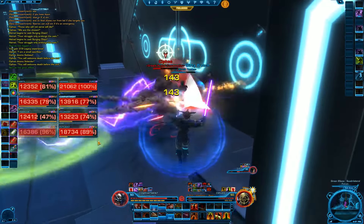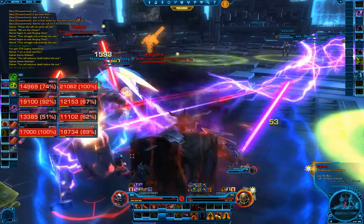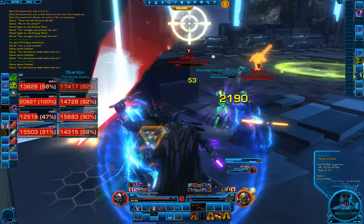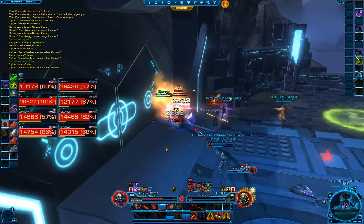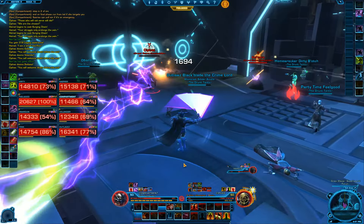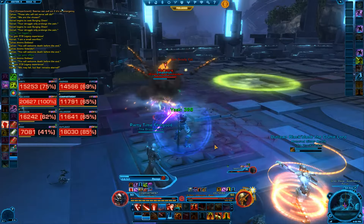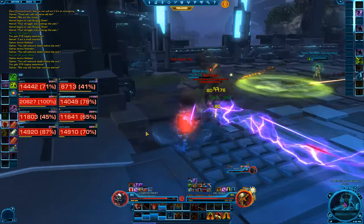Alright, switch. Volender, move. Four stacks, about to be five. Once we down Cyphus, we'll switch. Alright, switching. One of the tanks want to soak up the puddles, or should we wait? Whoever doesn't have the boss can eat those green puddles. Alright, eating them.